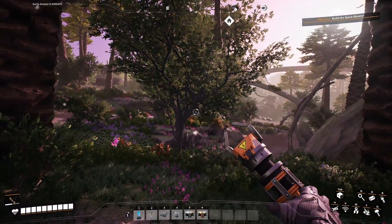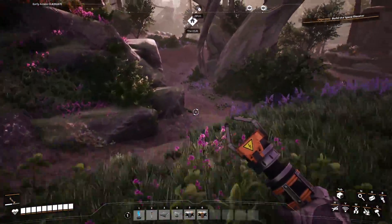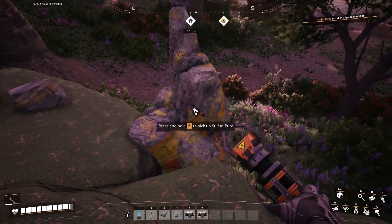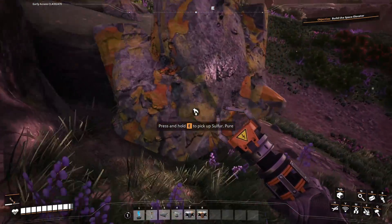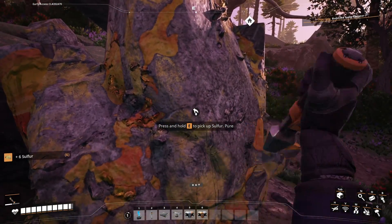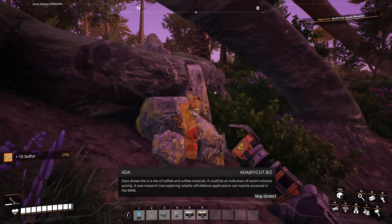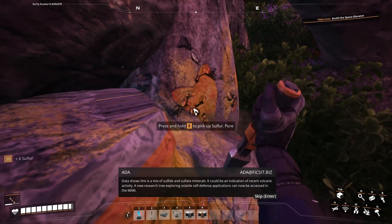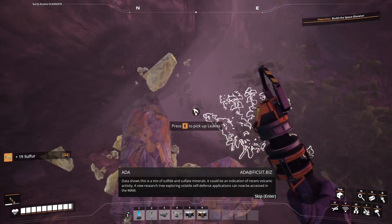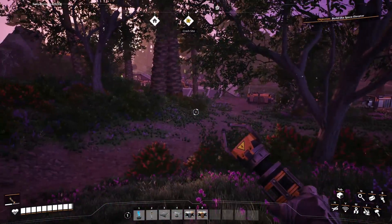Let's go back to the hub to grab a few items. Oh look, right while going back I found another material — sulfur! Data shows this as a mix of sulfide and sulfate minerals, possibly indicating recent volcanic activity. A new research tree exploring volatile self-defense applications can now be accessed in the MAM. Let me head back up to the MAM.